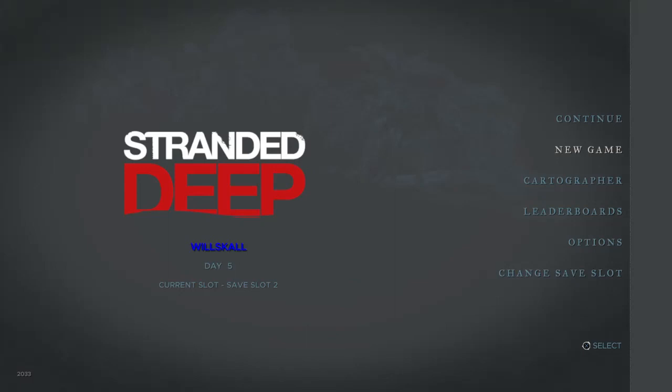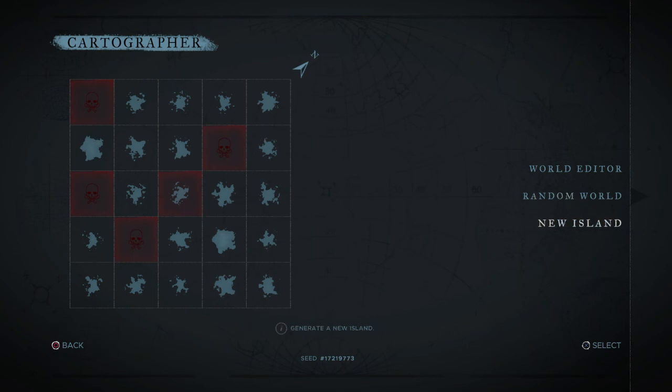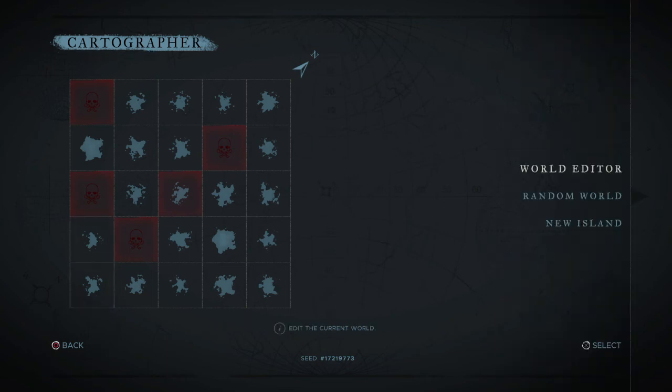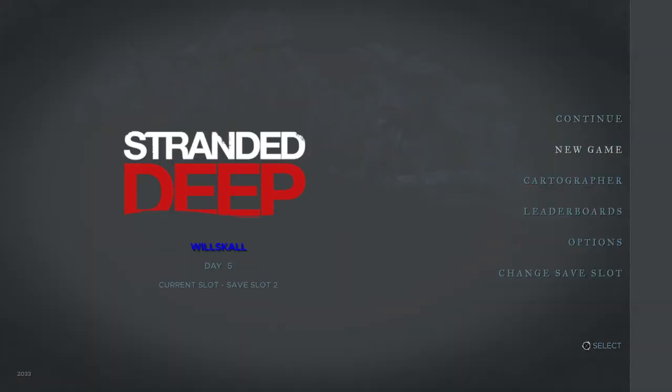I'm going to start a new game. I've been messing around with the cartographer and made some islands of my own. Two of the islands are actually a lot bigger than the others — I created those. From watching YouTubers play, I've learned that created islands can generate a lot more stuff, which helps with collecting more things and building up quicker. We're going to start a brand new game in a new save slot.